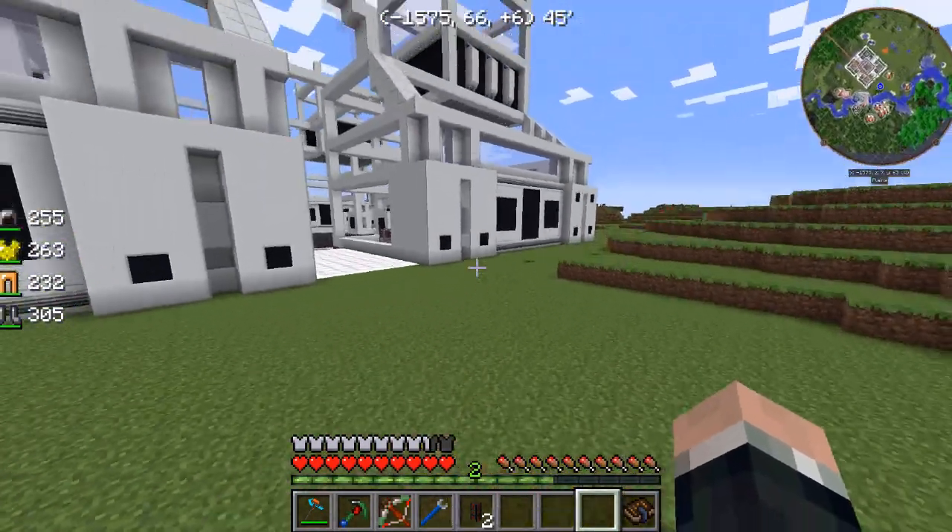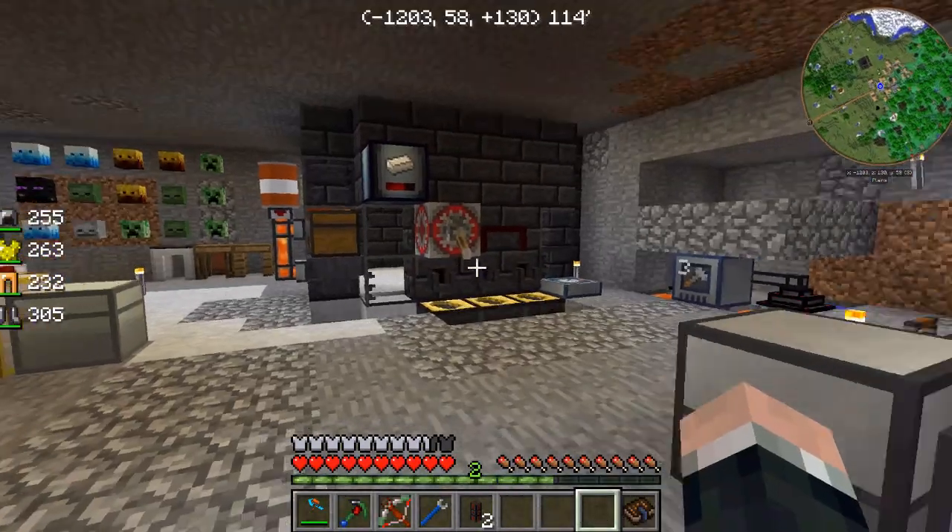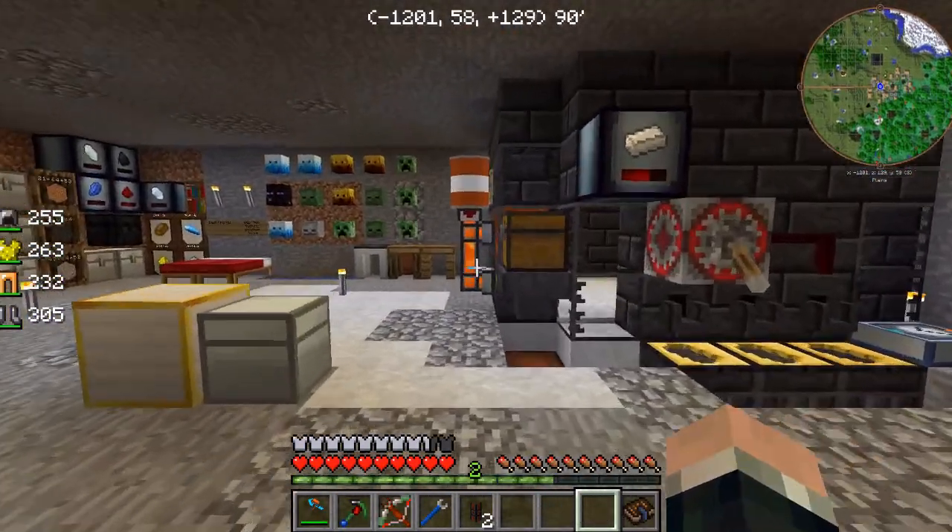I'm thinking that once we get all the crops set up down there, we'll just be able to stick the harvester there with an upgrade, and it'll just basically pick off what we need. Then we can route that over to the Immersive Engineering multi-blocks to start working. That's my thought process - hopefully that's going to work right.